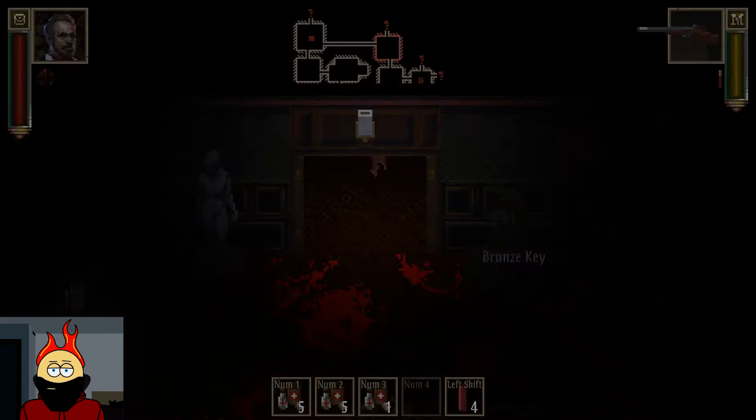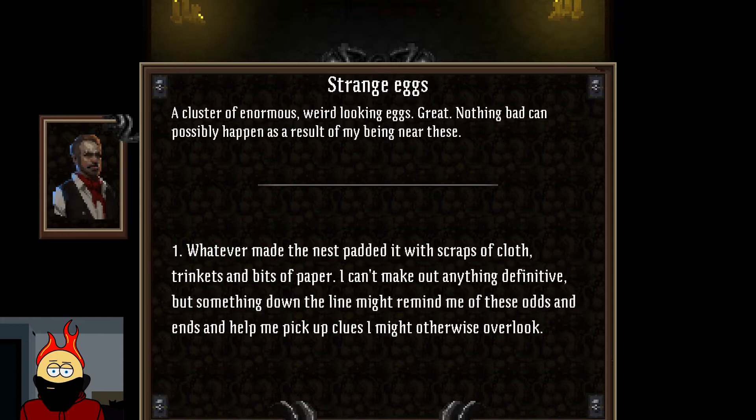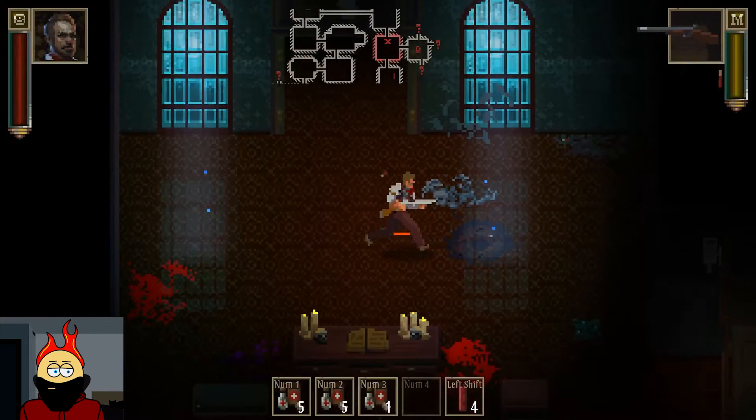I haven't seen this before — a cluster of enormous, weird-looking eggs. Nothing bad can possibly happen as a result of me being near these. I searched the nest: whatever made it padded it with scraps of cloth, trinkets, and bits of paper. Something down the line might remind me of these odds and ends and help me pick up clues I might otherwise overlook. 100 info — that's not bad. You can only interact with things once, which I wish wasn't the case.